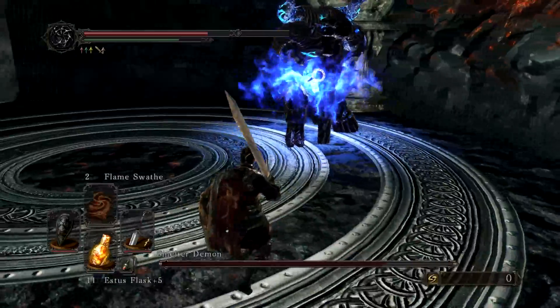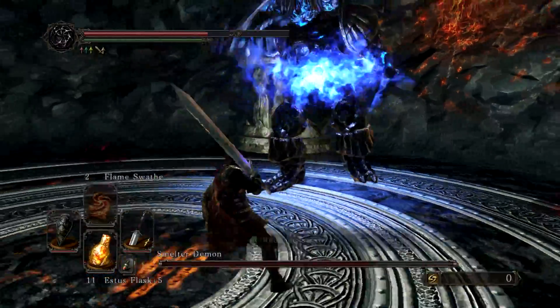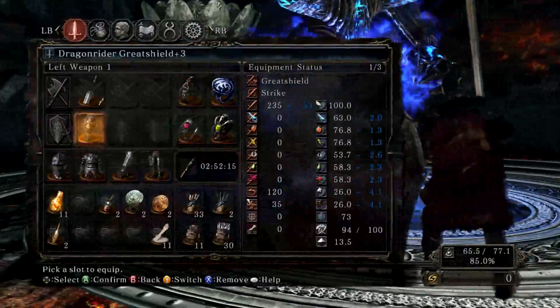The only damage getting through is from his already-enchanted middle section, which does damage over time when you get close enough. But you can completely block all his attacks physically if you've got enough stamina.